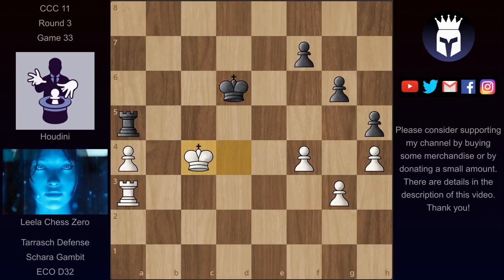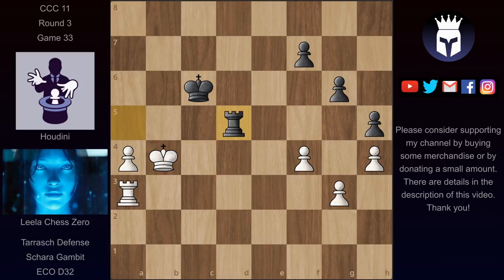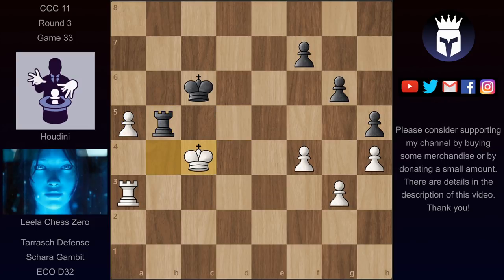King d6, king c4, king c6. And after king b4 attacking the rook, we have rook d5, a5. And now rook b5 check, king c4, rook c5 check, king d4, rook d5 check, king e4. And there are no more checks with the rook, and here Lila is just intending to play a6.